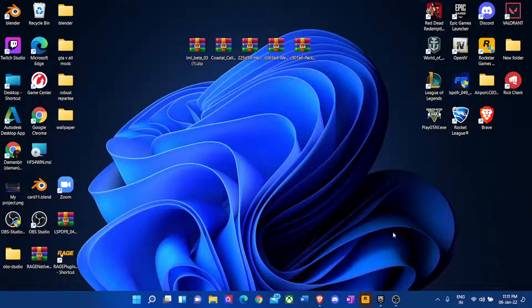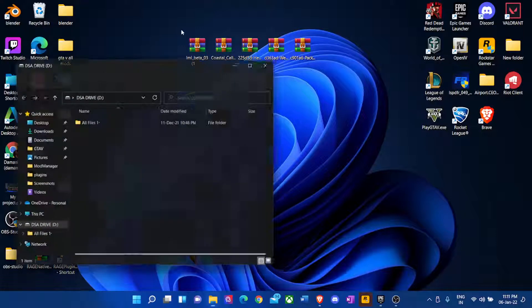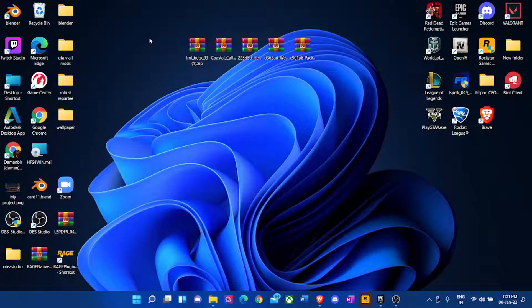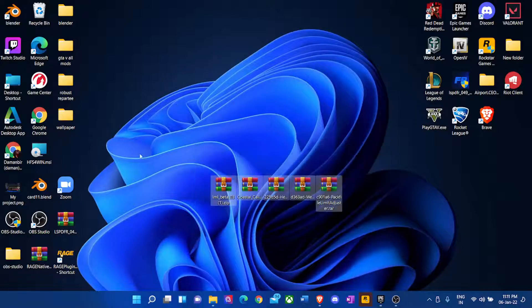Hello guys, welcome back to another LSPDFR tutorial. Today we're going to be seeing what to do when we install a mod or a plugin in GTA5 and it stops working. For example, today I was trying to install Coastal Callouts.